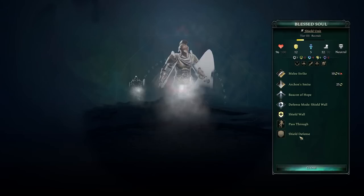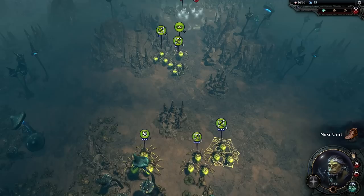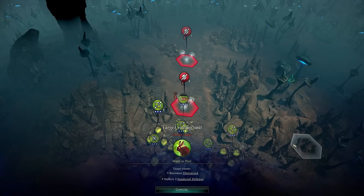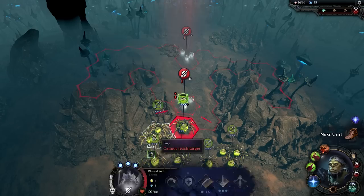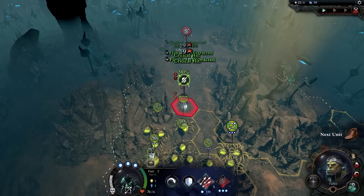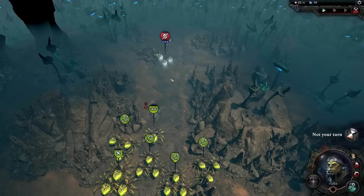With five furies we should easily clear the blessed souls. We lost a fury to an archon smite, so I'm going to rush forward with my hero — the archon smite has range four, so as long as all my units stay behind my hero we're totally fine. I'll mark this guy as prey, reducing his defense significantly. He currently has seven armor, mostly from shield defense, so marking prey would take us from 18 damage up to 42 — a massive increase.